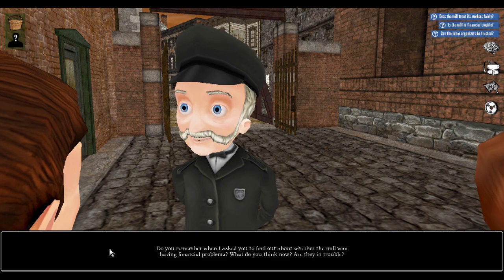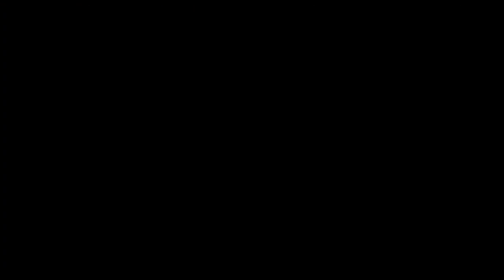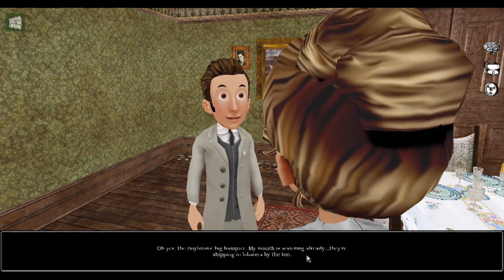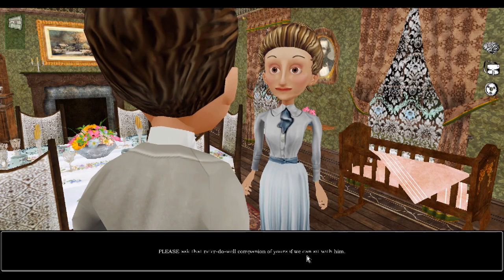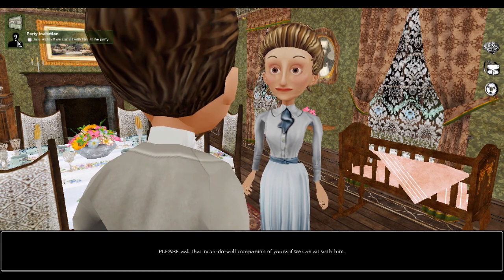Sometimes you'll be asked to make a choice. Sometimes a character will assign a goal for you to accomplish. You can check the status of your goals by looking at the upper left-hand corner and seeing what you have to do.